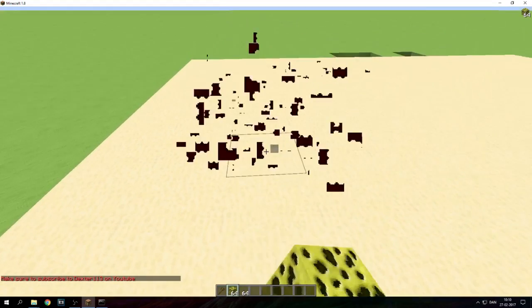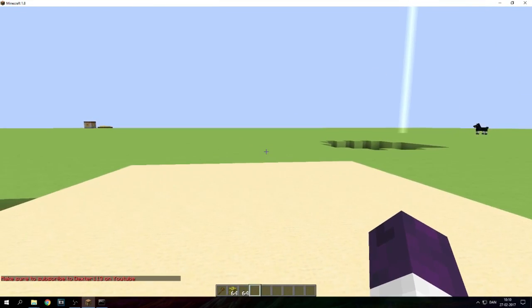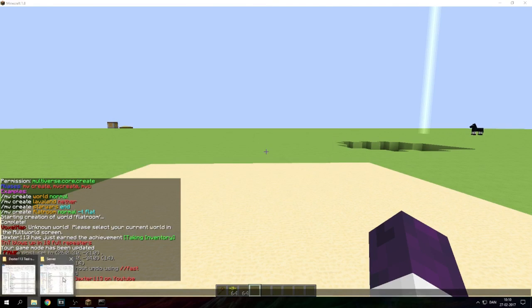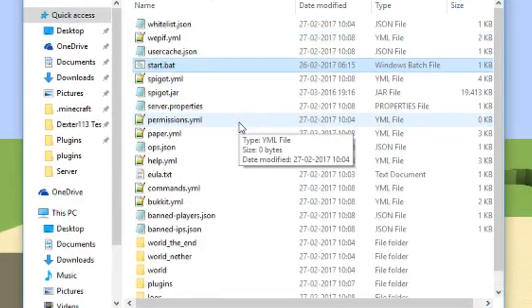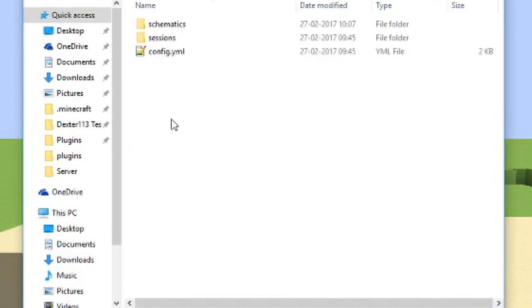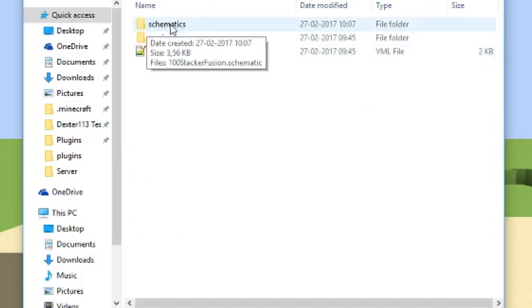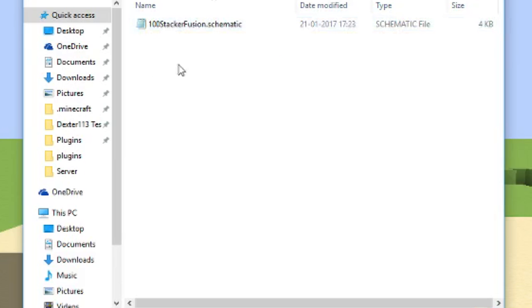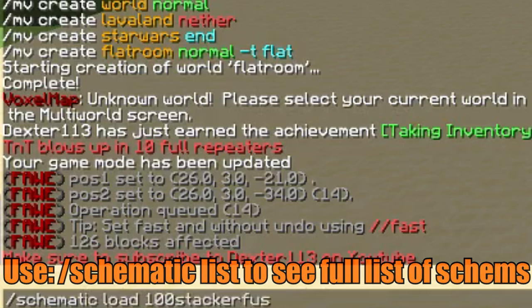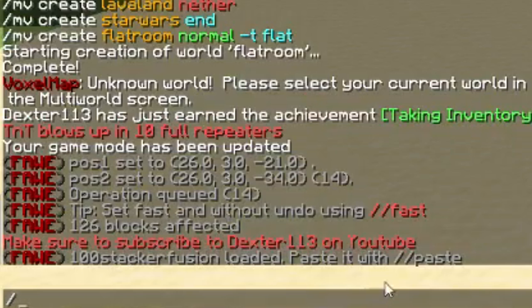If you want to put in your own schematics, let's go ahead and open up the server folder. Right here we have the server — go into plugins, then go into the folder called WorldEdit. It should have a folder named schematics. If it doesn't, you can go ahead and make your own folder called schematics. Inside that, it should have — for example — my 100stackerfusion file. It's just a quick test. Let's do: schematic load 100stackerfusion. You should see 100stackerfusion load. Then paste it with slash slash paste.